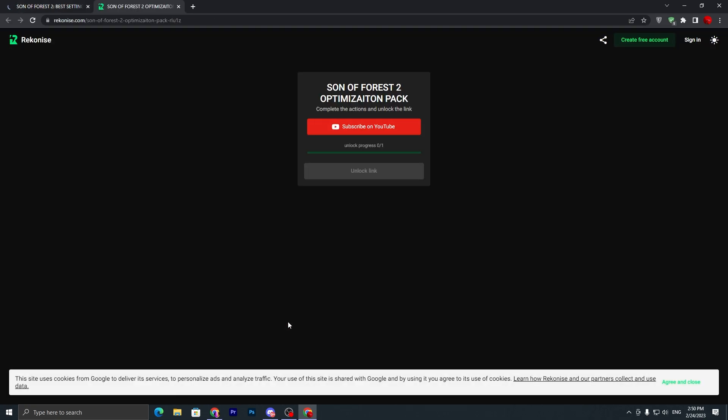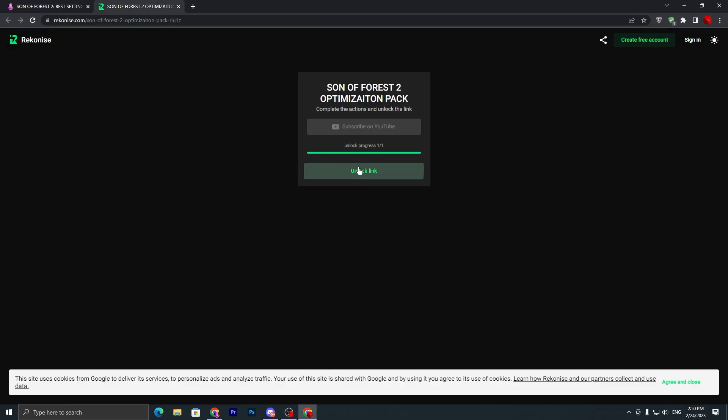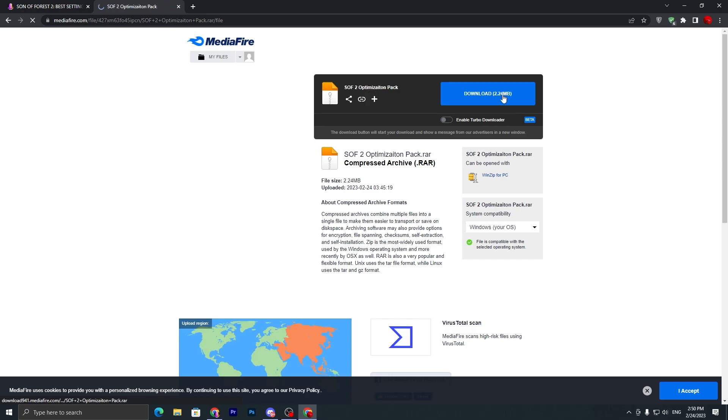Clicking the download button will take you to a page where you need to subscribe on YouTube. Make sure to subscribe to the channel, turn on bell notifications, and drop a like on this video. It will automatically unlock the link — click the unlock link button, then click the download button.